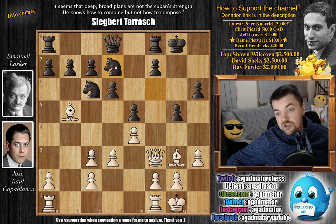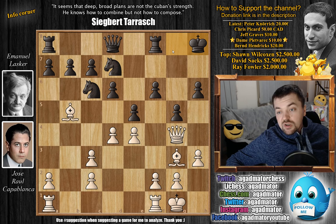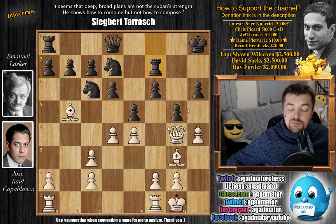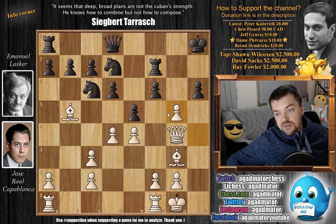Rook to f7. Lasker knows that he will have to defend at some point along the h-file. For example, knight to f8 followed by rook to h7 will be a very nice defensive resource. Tarrasch mentions in his book that Capablanca played h captures on g5, saying that before doing this, maybe you should play king f2, double rooks along the h-file, and only then capture. Because it's pretty much never good for black to capture on h4. But the engine actually likes Capablanca's h captures on g5 — it says it's perfectly alright. You can double up on the h-file next. So, take that, Dr. Zygbert Tarrasch.